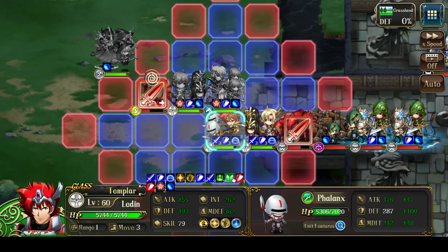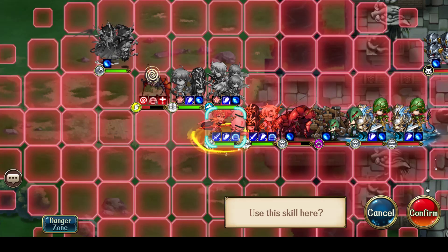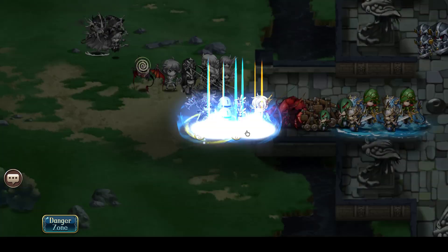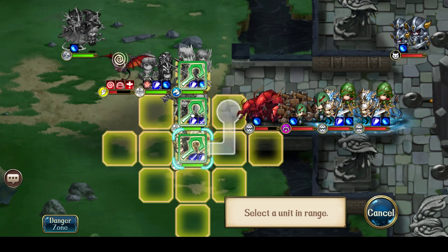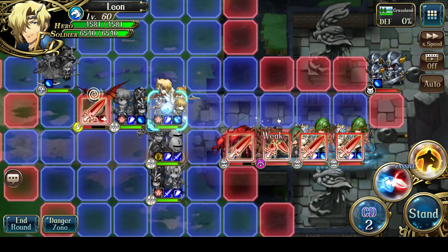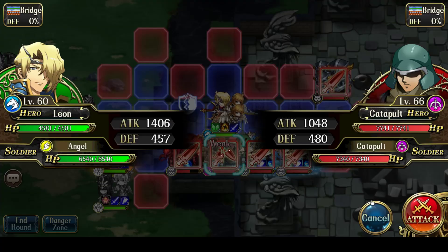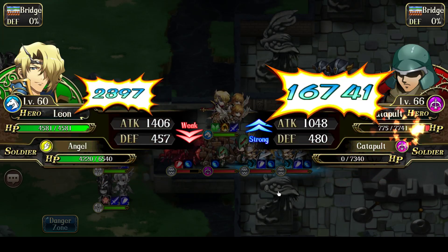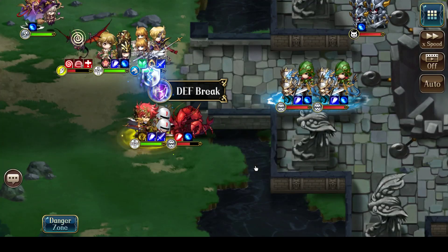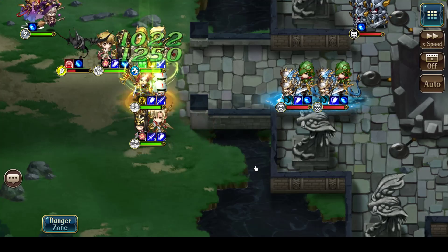Ledin doesn't have to use any skills right now, but I may as well Divine Guard on him since it's available. Liana will use Again on Leon and apply Sage's Hat on Ledin. Now Chivalry right beside the enemy, so I can do 100% damage to him - hit the catapult. There we go, another one down. Ledin will have to tank a few attacks this turn, but since they're moving tiles they do less damage, which allows Ledin to crush them.